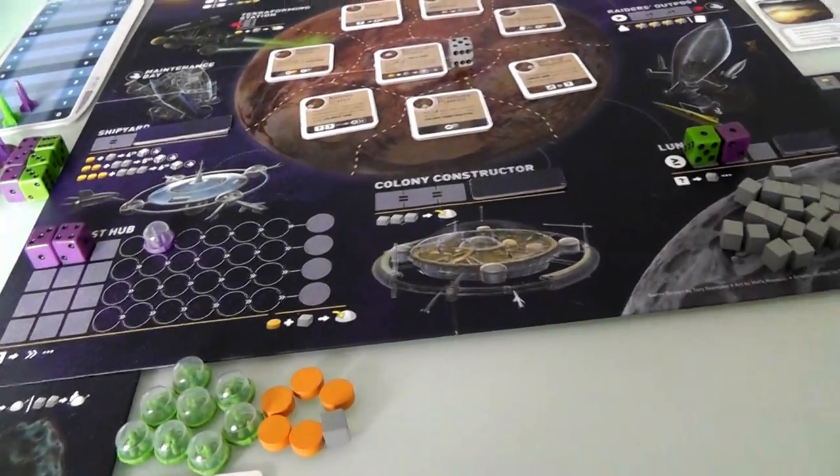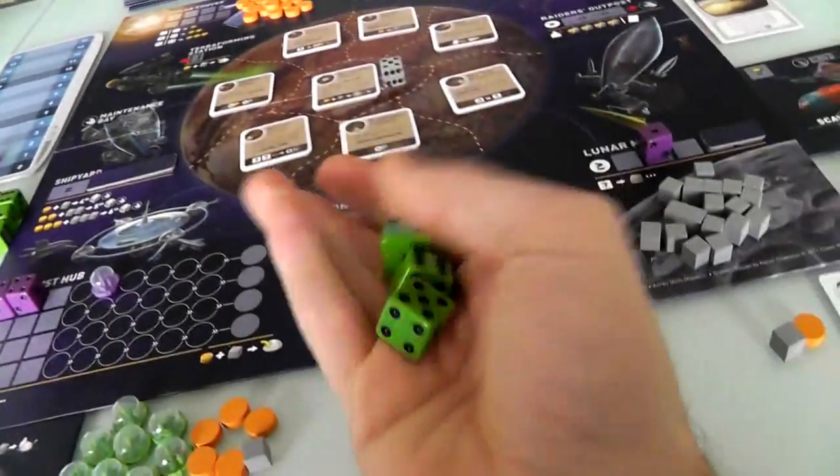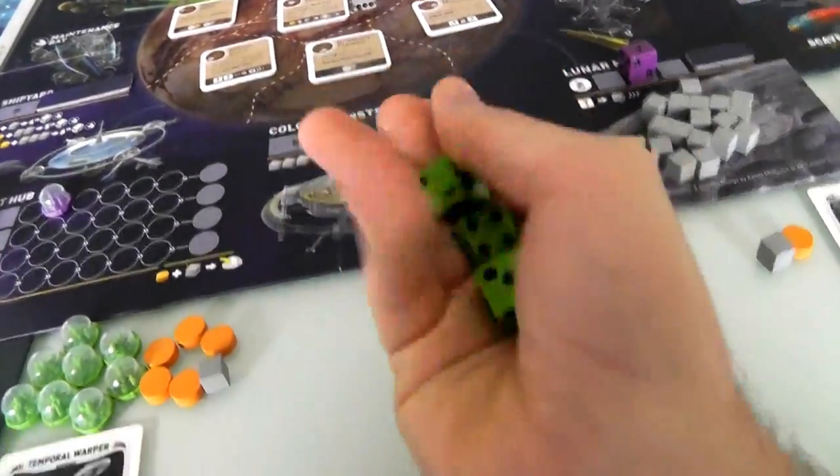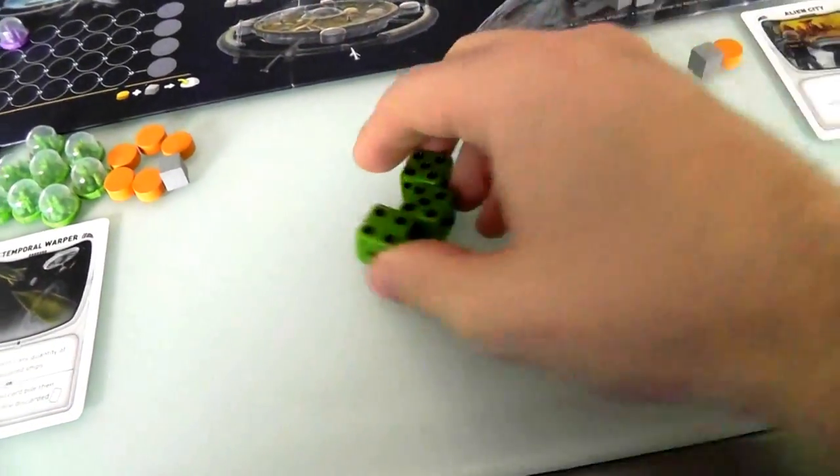My turn again. I pick up all my dice, and those spaces are now available to other players again. Let's see what I roll — a four, a five, and a five.